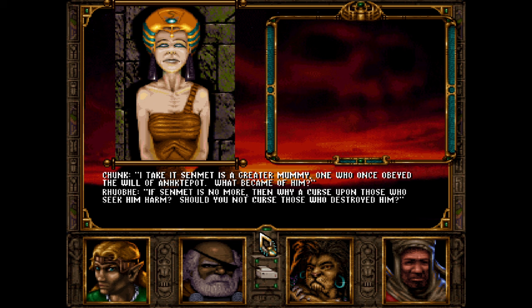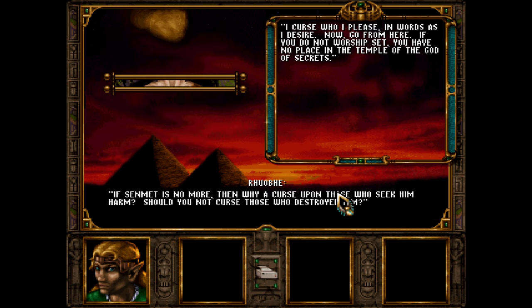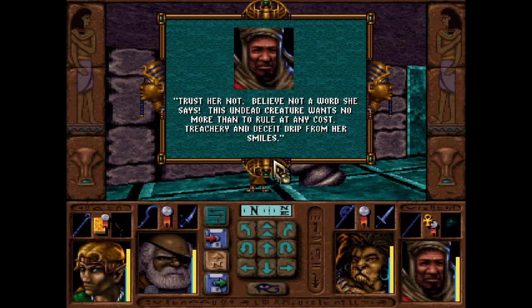If Senmet is no more, why curse those who seek him harm rather than those who destroyed him? She replies: 'I curse who I please, in words as I desire. Now go from here — if you do not worship Set, you have no place in the Temple of the God of Secrets.' So yeah, she's obviously just evil. The game confirms: 'This undead creature wants no more than to rule at any cost. Treachery and deceit drip from her smiles.'